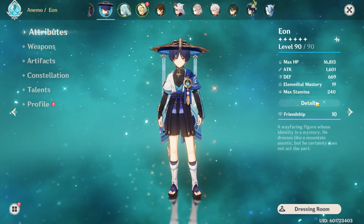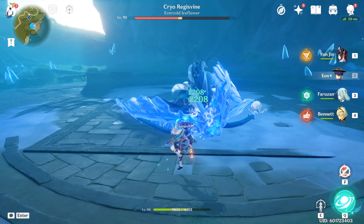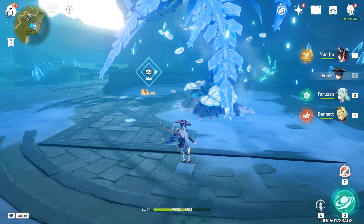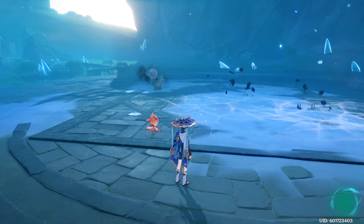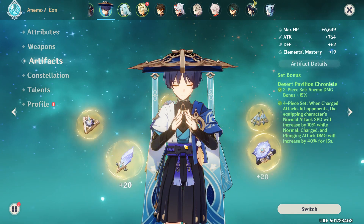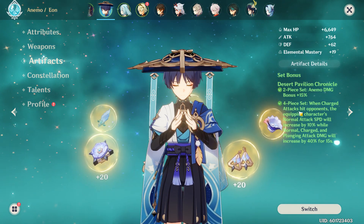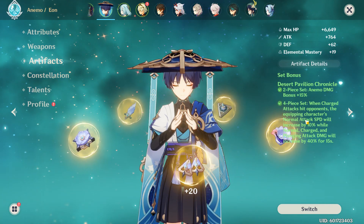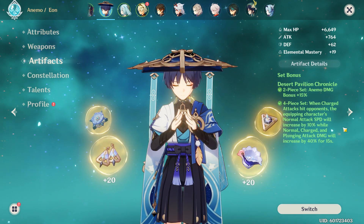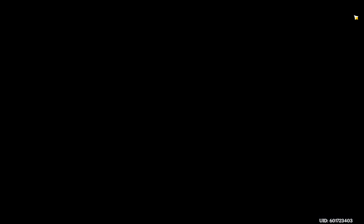With the set I have on him — Desert Pavilion Chronicle — look at that, 15 racks. You want to charge attack; that's how you get the most damage out of him. Every time you charge attack he gets a damage bonus. The four-piece effect says: when charged attacks hit opponents, normal attack speed increases by 10%, and normal, charged, and plunging attack damage increases by 40%. So he does a lot of normal attacks — this set is exactly what you want, and it gives you Anemo damage bonus.